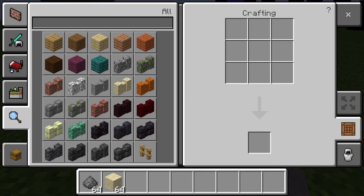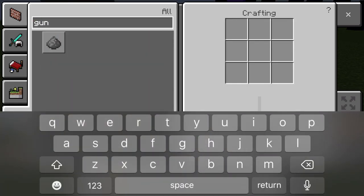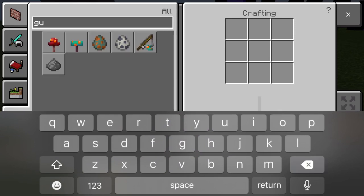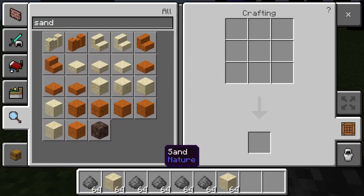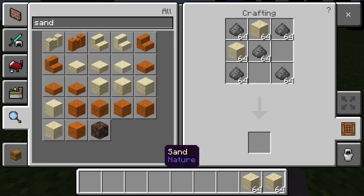Welcome back to another video. Today I'm going to show you how to make TNT. You can craft TNT, but you can also find it in Desert Temple. All you need is sand and gunpowder to make TNT.